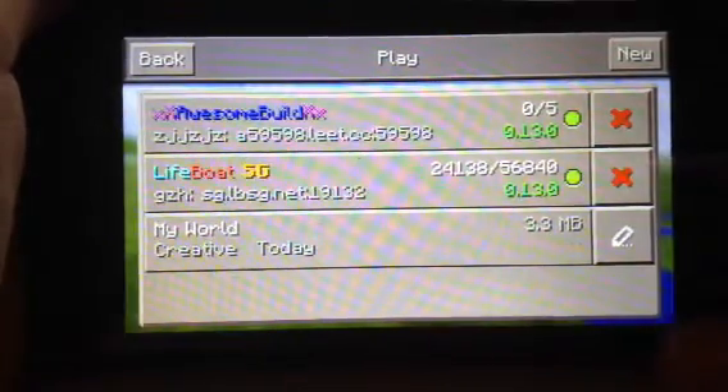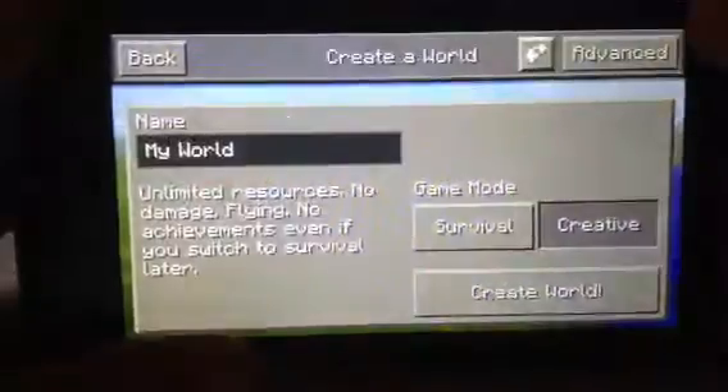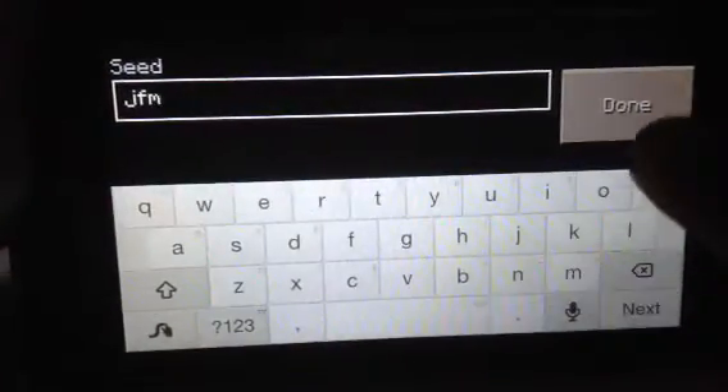Today I'm going to be showing you how to find a cave easily in Minecraft Pocket Edition. The seed is J.F.T.F.M.